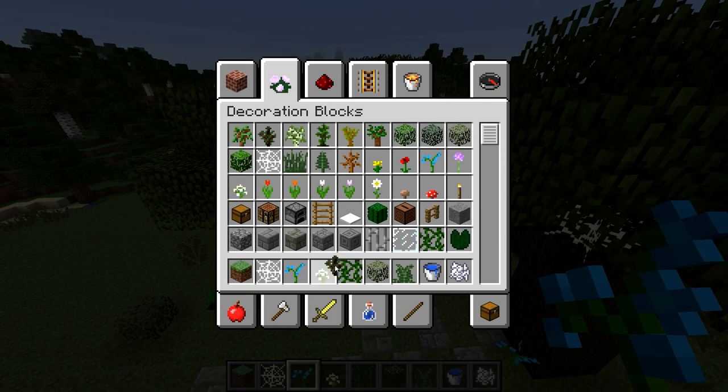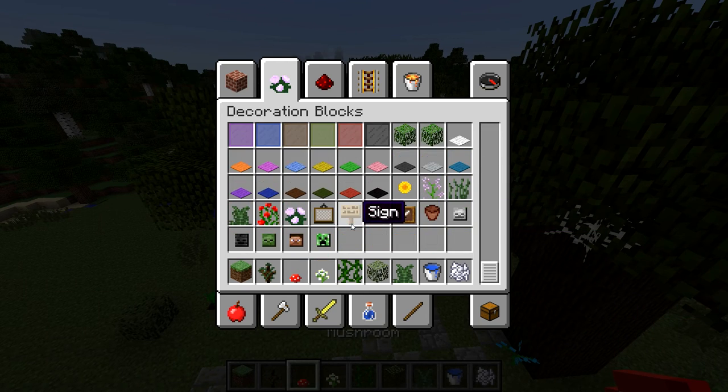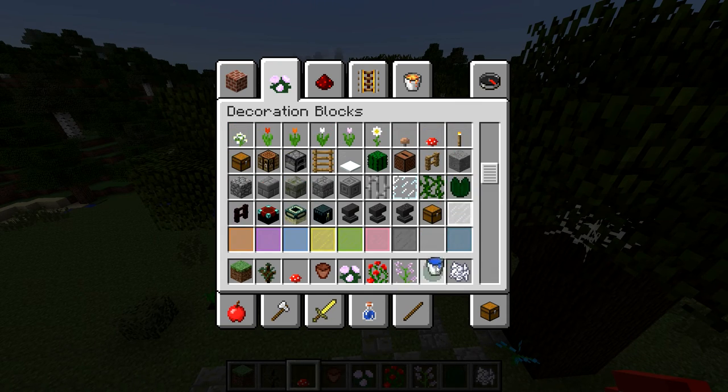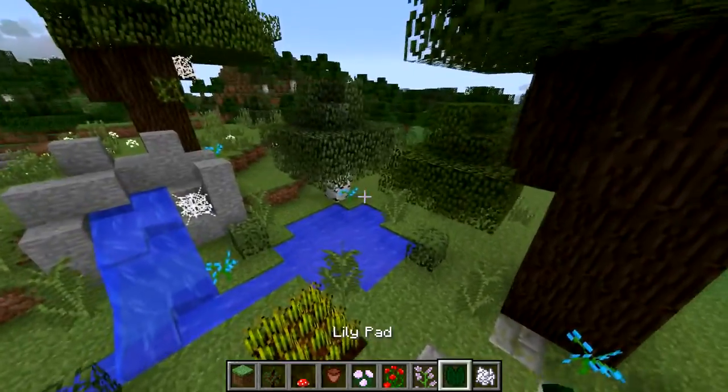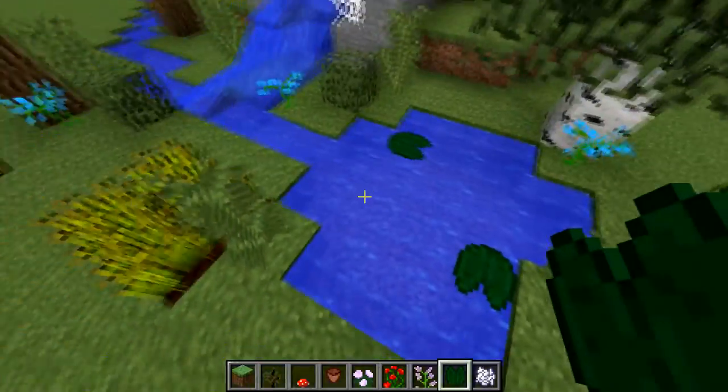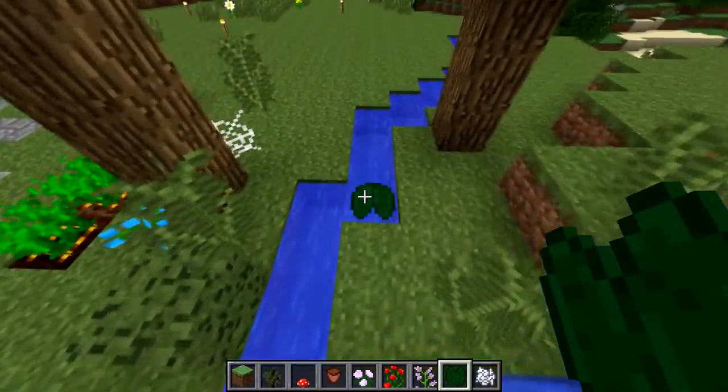Now I'm going to take a spruce sapling. I'm going to do a mushroom. And I'm going to get a flower pot, some peonies, some rose bushes, some lilacs, and lily pads. Let's start with the lily pads because I love lily pads — here, there, good one here.